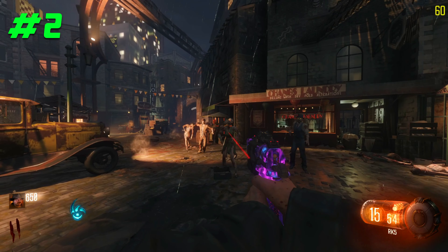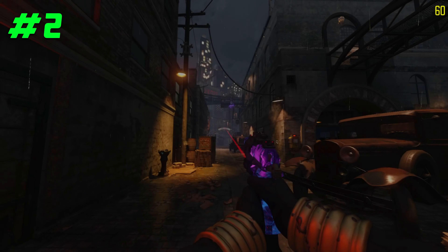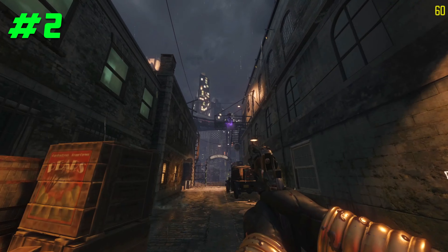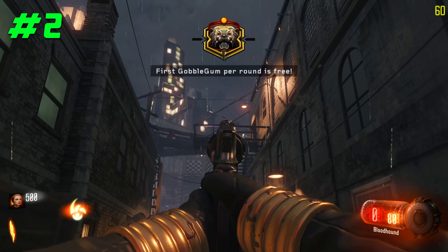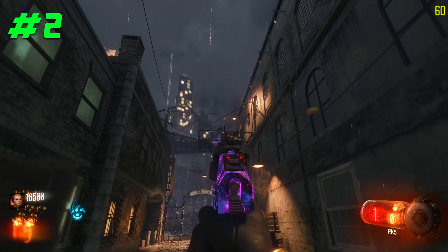When loading into the map Shadows of Evil, if you're looking to accumulate points quickly and speed through rounds, there is a method you can use. As soon as you load into the map, you will see the Shadow Man. Point your gun at him and start shooting. As you keep shooting, you'll see the rounds jump from round 1 all the way to round 5. The highest round you can skip with this method is round 15.